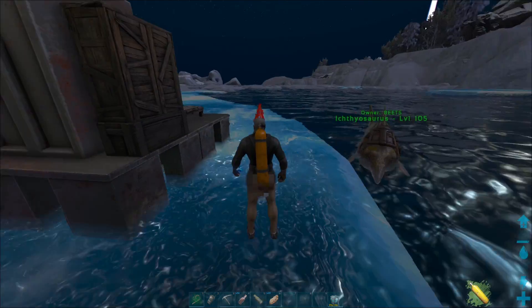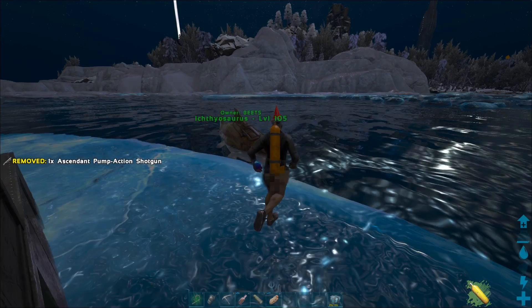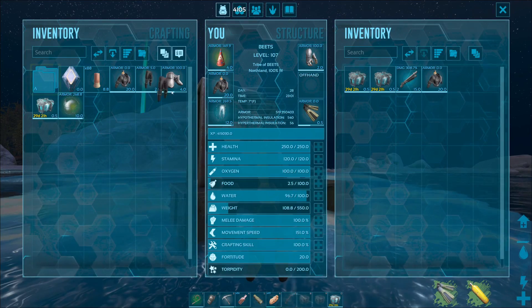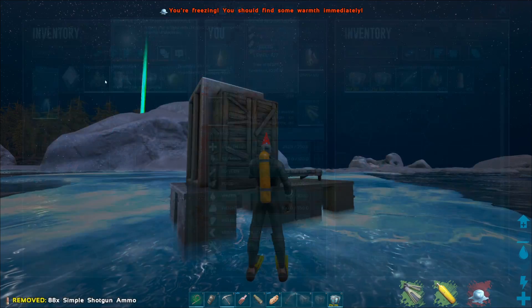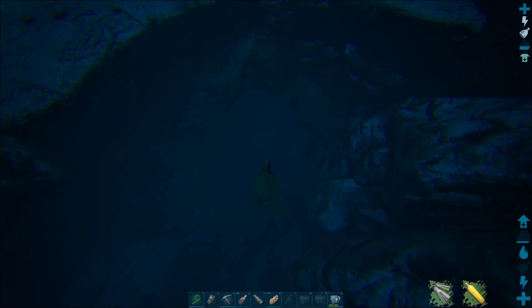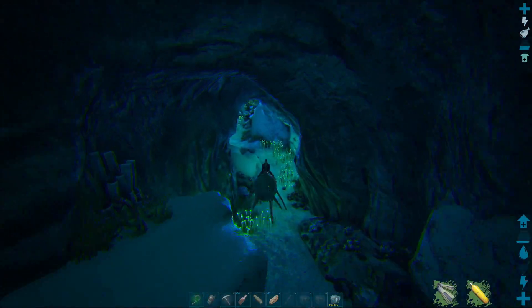I would definitely recommend bringing scuba pants as well because it can get pretty cold down there. I'm going to drop off this stuff and have as little weight as possible for going down there. So if you head straight down from here, this has been my favorite way to enter in and out of the cave.